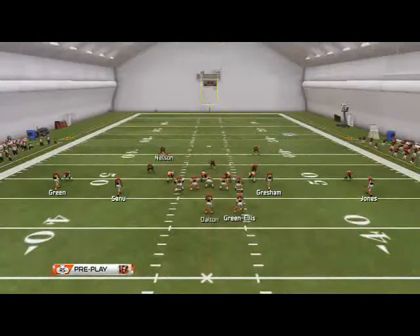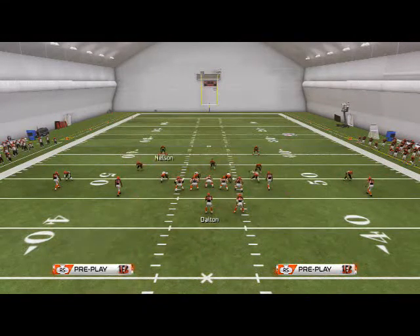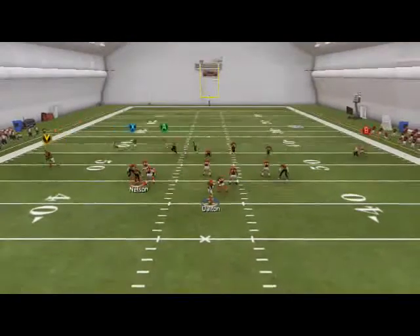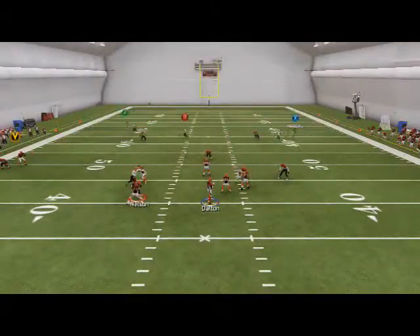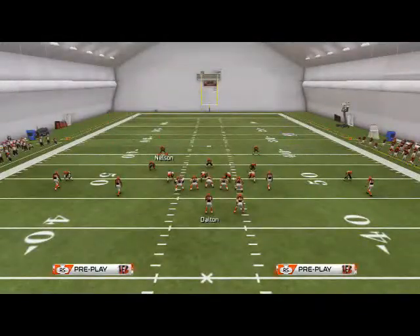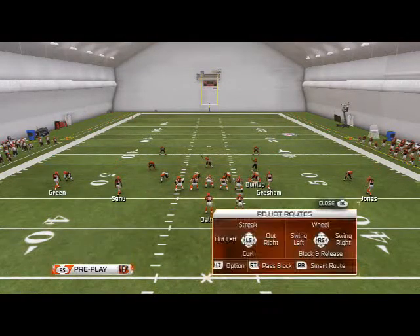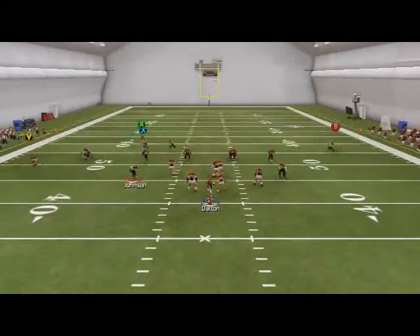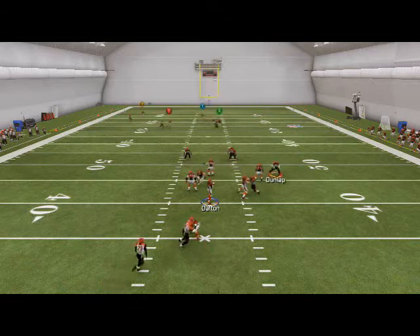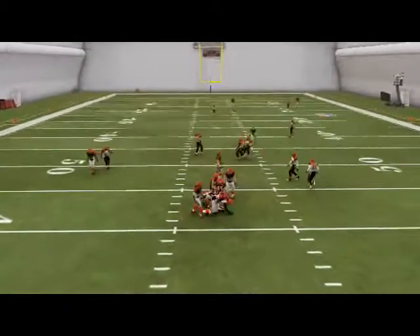If they block the running back and it picks up the edge rusher, make your adjustments and grab a safety — make sure he's connected — then just creep him in. As a last resort if they do block a running back, click onto one of the rushers. Drop everybody back, you'll have about five seconds, then click on your guy and bring him in. If he gets picked up, keep clicking — one of the linemen just won't pick someone up. It's one of those little things you learn.